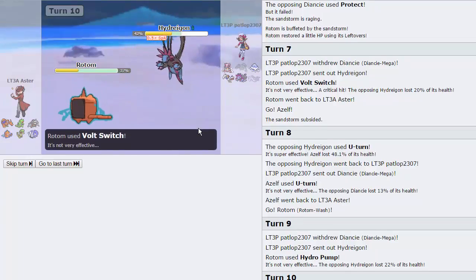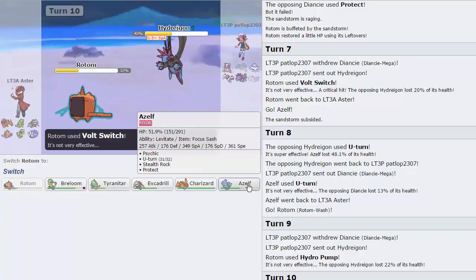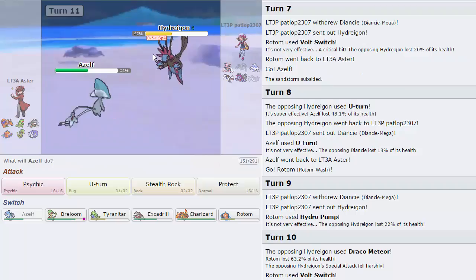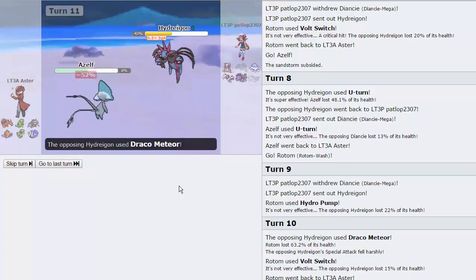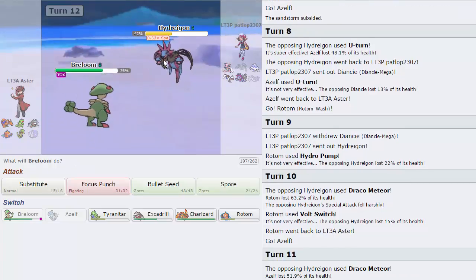Now we get to go out — Azelf isn't bad. I could throw out a Psychic trying to catch the Diancie, which is good. Alternatively, Charizard Y isn't bad either. Everything's pretty good here, actually. I'm just going to go with Azelf. If he wants to Draco again, that's perfectly fine. I'm actually just going to throw out a Psychic right here, try to catch the Diancie. He tried to predict my Rocks last time — let's see if he does it again. If he does, he's going to get punished for it, because this will be a two-hit KO on Diancie.